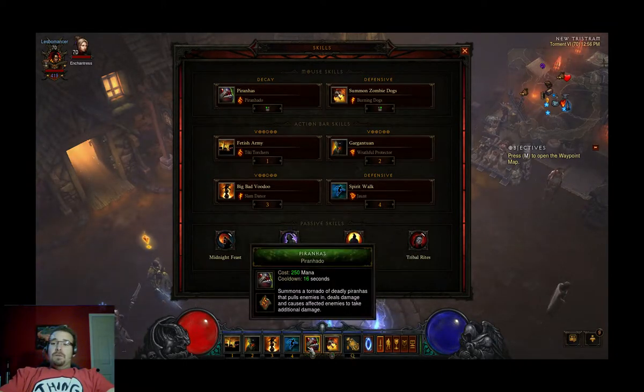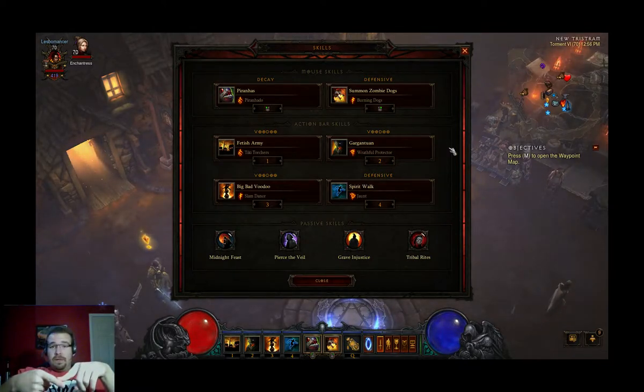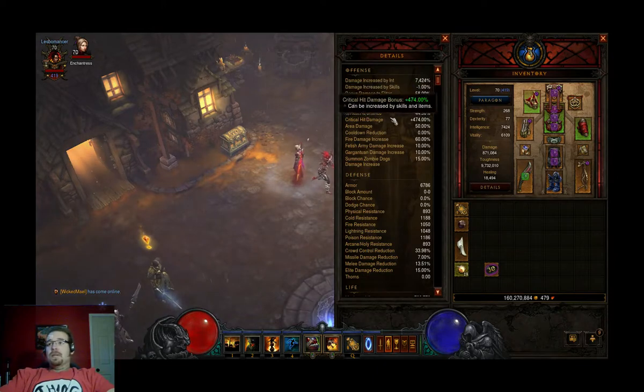I switched out Reign of Toads for Piranato. What Piranato does is pull all the monsters together, giving your fetishes easier access to kill and keeping them off of you, so it's a big bonus for survivability. My bonus damage to Elites went from 68 down to 58 because I'm not wearing Blackthorns, but 58% is still respectable. Attacks per second is 1.74 — down from 1.9 without Cane's, but you want it around 1.75 so it's fine. Crit hit chance is 44%, crit hit damage is 474%, and fire damage is increased by 60%, which is good for my Gargantuan and Zombie Dog.